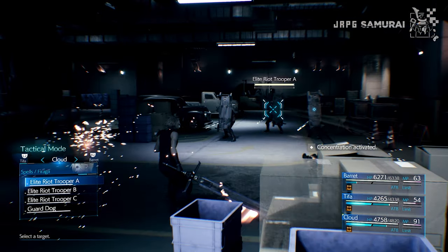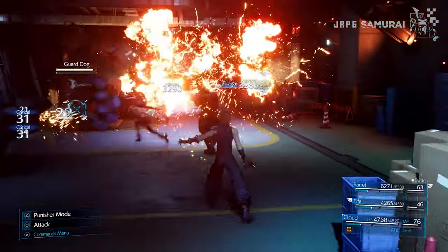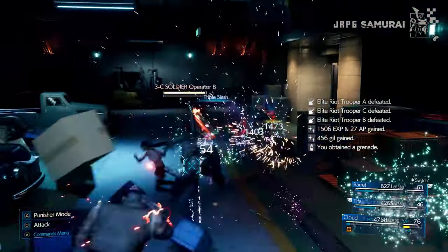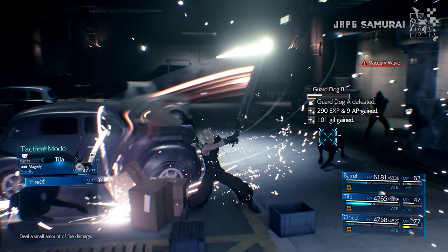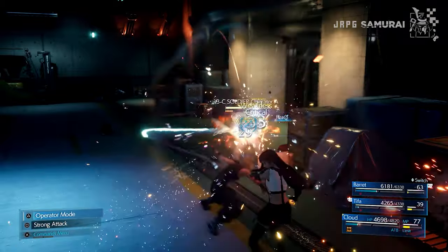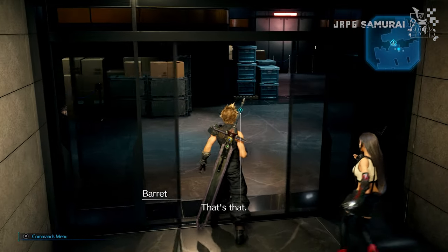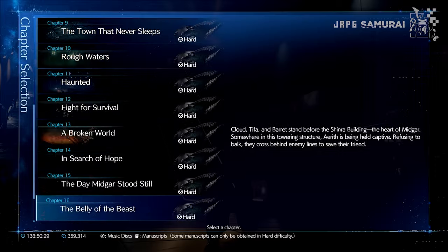For the last wave, there are three elite riot troopers — target the ones in the center. Make Cloud cast Fira on it and Fira from Tifa. The majority of enemies will be wiped out after this. Make Cloud use normal attacks until he can use Triple Slash again, then another Fira spell for Tifa. After beating all the enemies, get to the checkpoint and select Chapter 16 again to rerun the stage. It will take a few runs to get used to the routine and get faster each try.